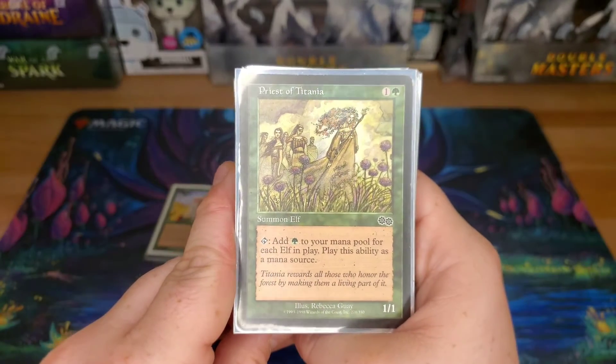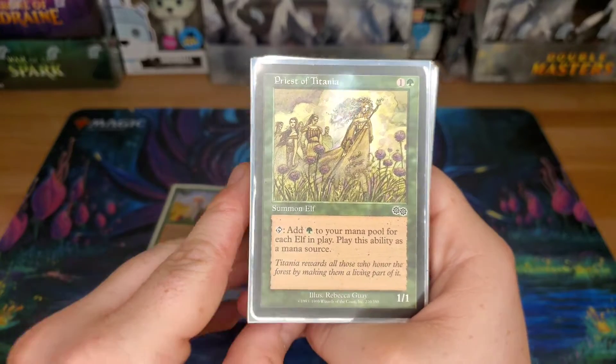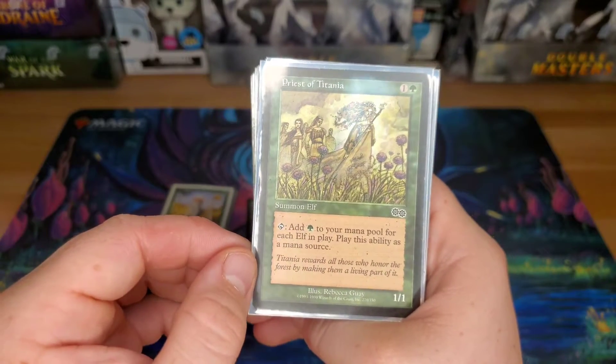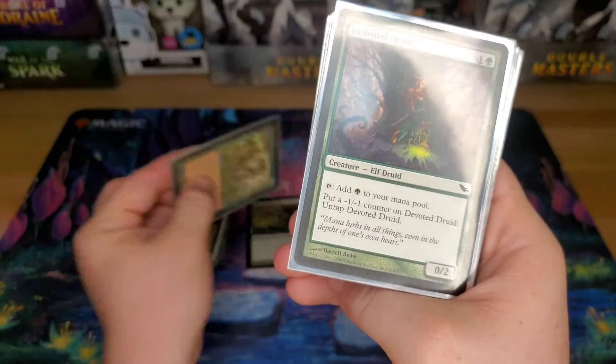Priest of Titania — add one green for each elf in play. So if you play somebody else with elves and you guys both have these, this thing can be adding 10 to 15 mana a turn. It gets out of hand.